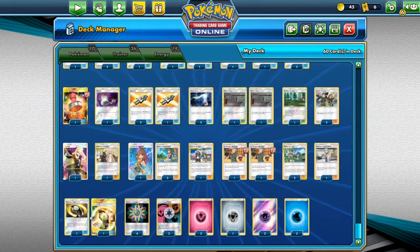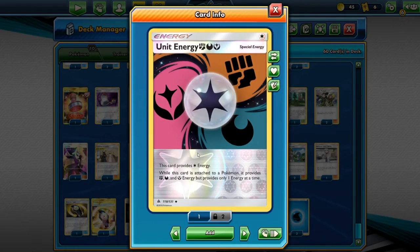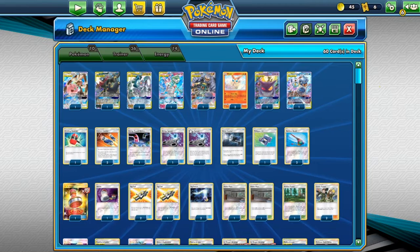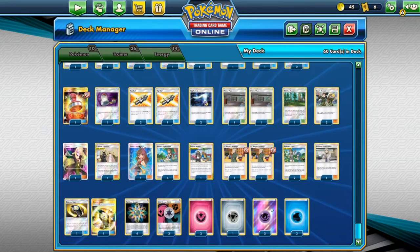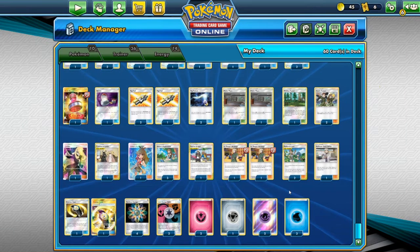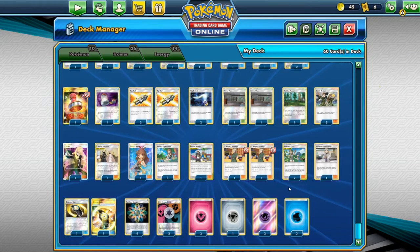We have two Counter Gains just in case we're losing the prize race. Four Rainbow Energy, two Unit Energy — Fighting, Darkness, and Fairy — two Fairy Energy, one Steel, two Psychic, and three Water Energy. So without further ado, let's jump straight into it. I know it seems confusing, but just trust me, it works out in the end.